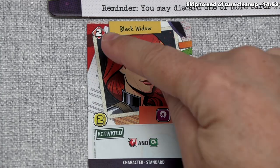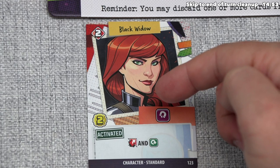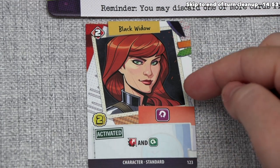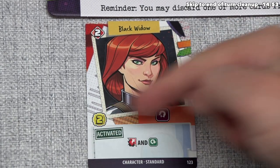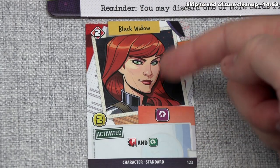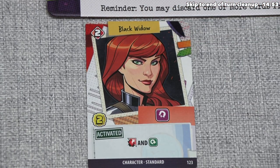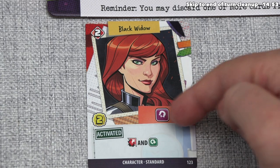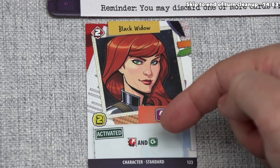Characters are frequently worth power at the end of the game if you still have them, and there are multiple different types. Black Widow is an activated character, meaning once per game, we can spend two of our influence to do her special action. We show it's once per game by putting the influence we spend on top of the card so we can't do it again. For Black Widow, that action lets us do a collapse event and then immediately do an uncover action.